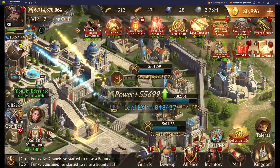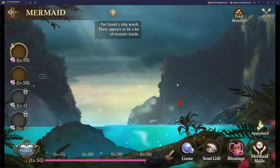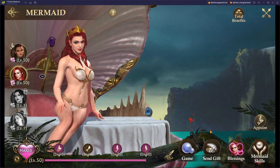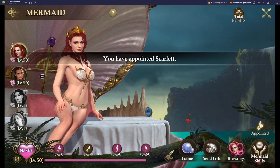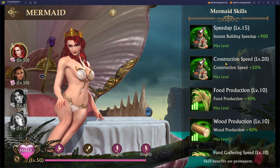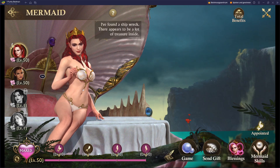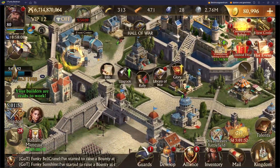What I have forgotten is to switch here as a mermaid. Scarlet has a mermaid skill: construction speed plus 20% and instant building. So we wasted a little bit of potential there.